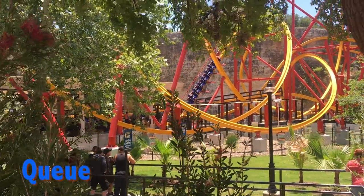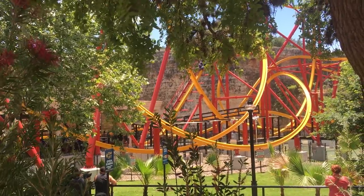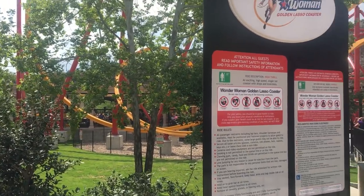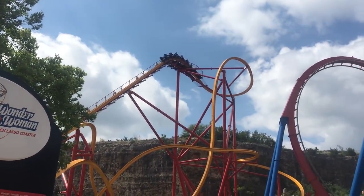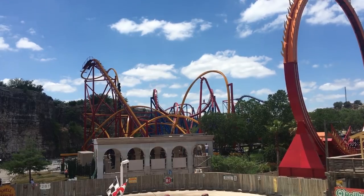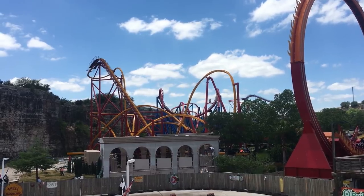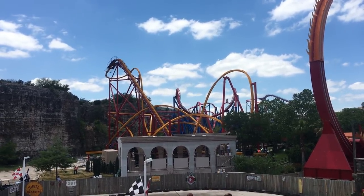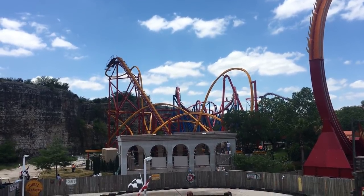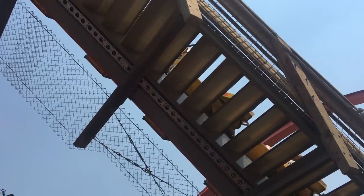Now let's move on to the queue. For Wonder Woman Golden Lasso Coaster, you have a winding pathway through some greenery that goes around the coaster with great views, though you're kind of far away. There are cattle pen switchbacks off to the side where you can't see much of the coaster, then you wrap back around into the station. The queue building has a statue of Wonder Woman and is themed to almost Roman classical architecture, but besides that it's a fairly regular pathway.